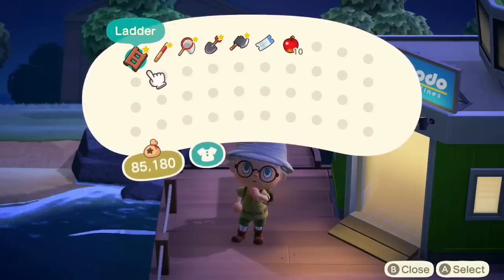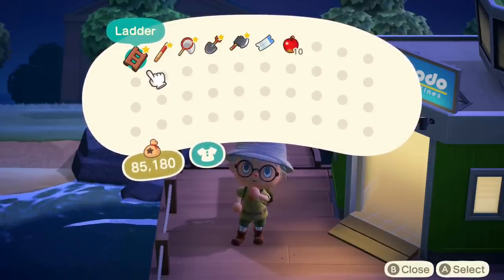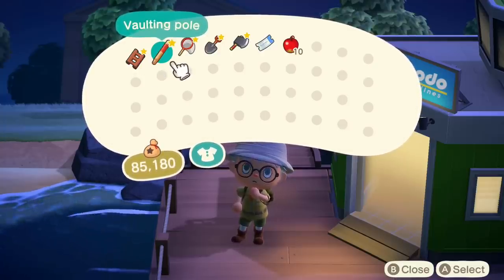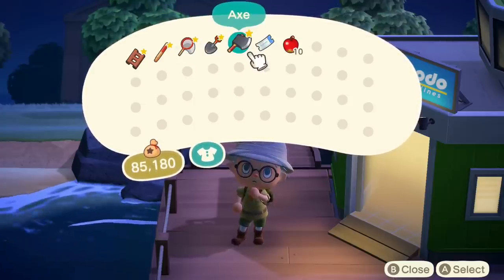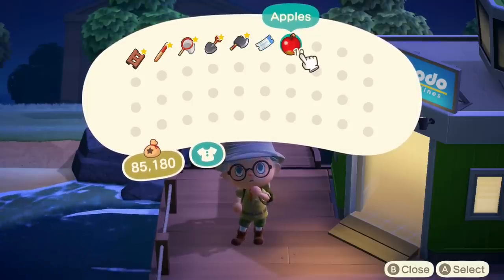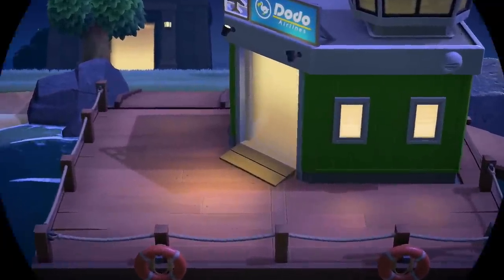The tools you'll need are very limited, and you want to take as little as possible because you really want to fill your bags up with tarantulas. You're going to need a ladder and a pole vault to get around the island, a net to catch the tarantulas, a shovel, a good axe — not a flimsy or stone one, a proper axe — and a Nook Miles ticket to get you to the island.